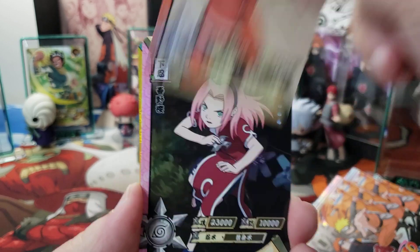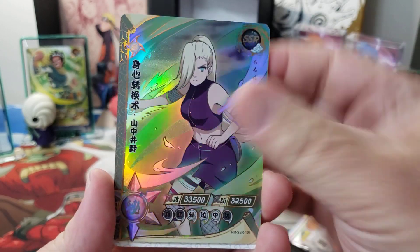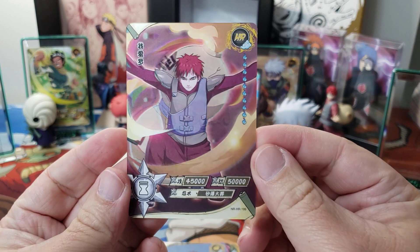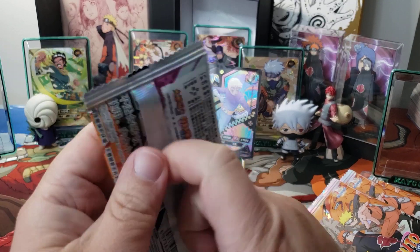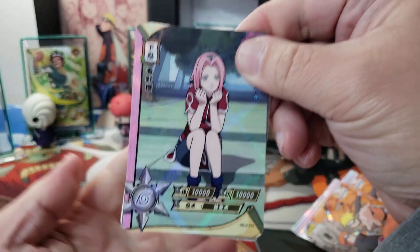We got Naruto, and then we got his teammate, and then we got Gaara's daddy, and then we got Ino. Very nice SSR. That's a cool Gaara too. If you don't get a hit, you're going to get an SSR card. That's the great thing about the tier 4 boxes as well.